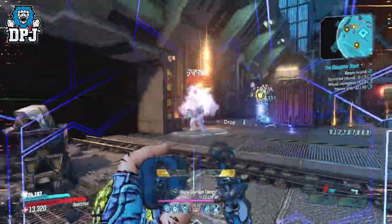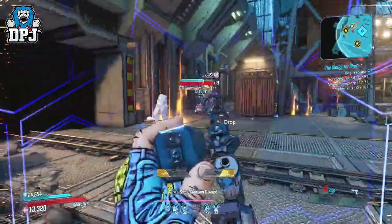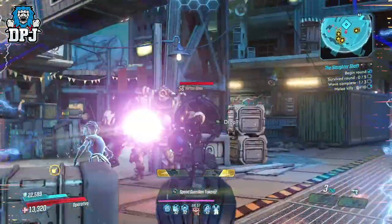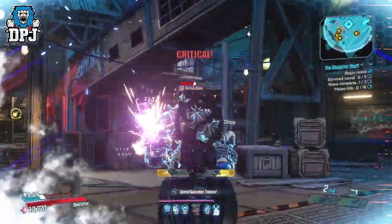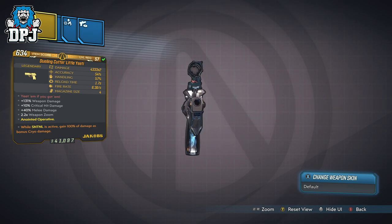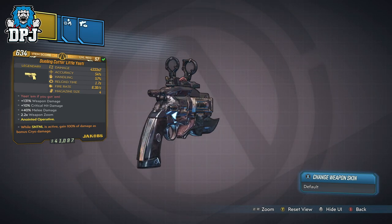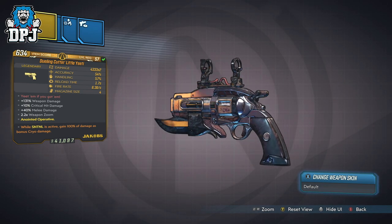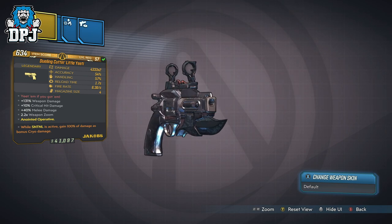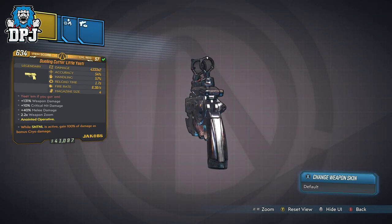I probably had high hopes due to other Jakobs pistols like the Kings and Queens Call, the Maggie, the Seventh Sense, and a couple of others. As you can see on screen, this thing on paper is pretty powerful — my variant doing 4,333 times 2, so over 8,000 damage per shot, shooting 2 projectiles at a time but only consuming 1 ammo. The projectiles are kinda slow-moving compared to other Jakobs pistols, but nothing too bad.